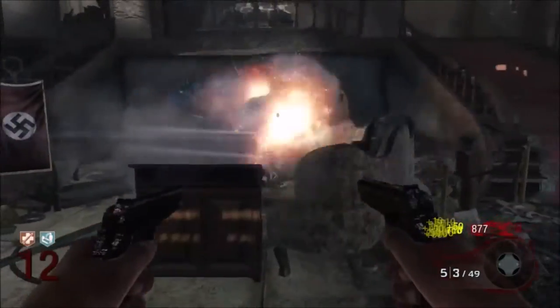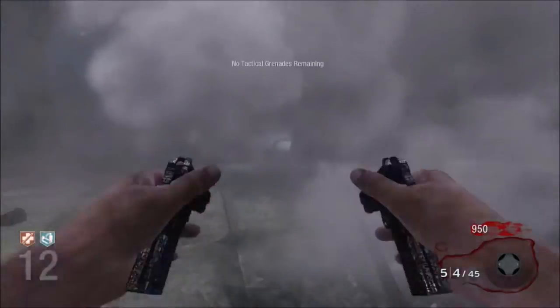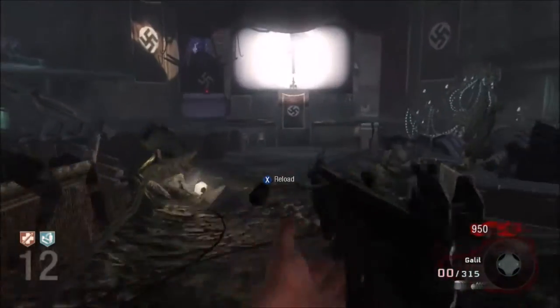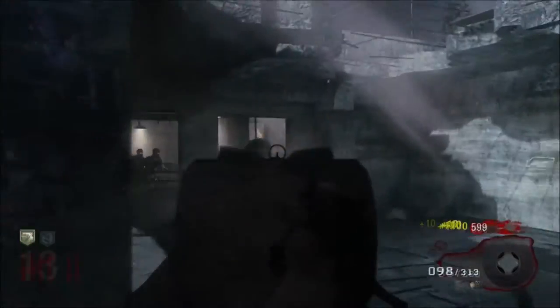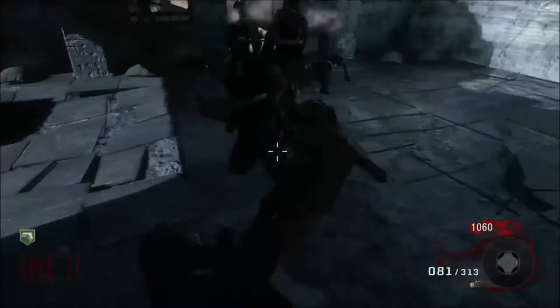At number two I have the M1911, or more specifically the Mustang and Sally. They are very powerful and are unstoppable when used with PhD Flopper. They are perfect for keeping zombies away, as long as you use the ammo right and don't use too much.